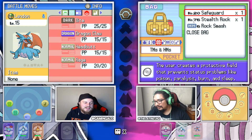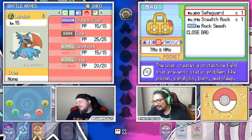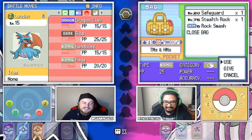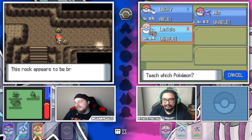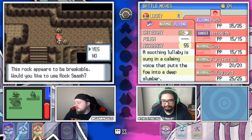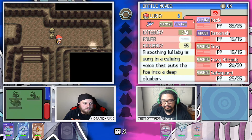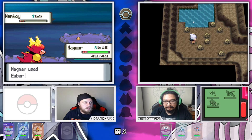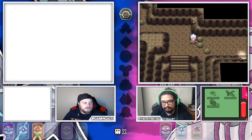Oh look at that boy. That's a big bug right there. I got a freaking Safeguard, bro. Hey, that's okay - we all can't get good things. I'm actually gonna put that on my Swablu, which is awesome. I'll get rid of Astonish. Make my Swablu a support mon, you know what I'm saying? Oh, absolutely.